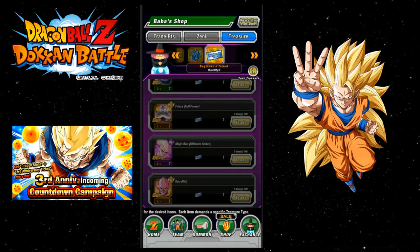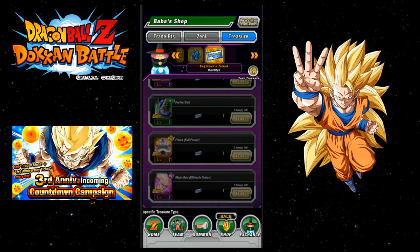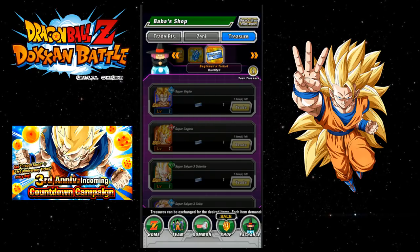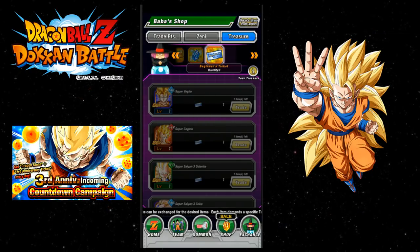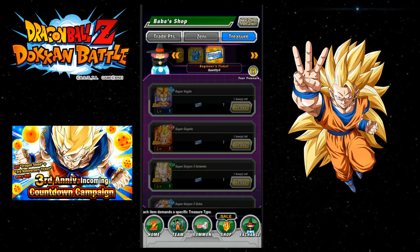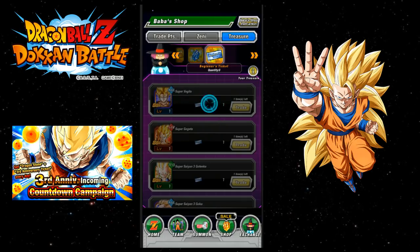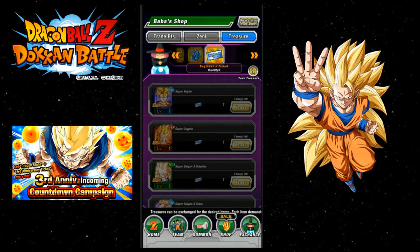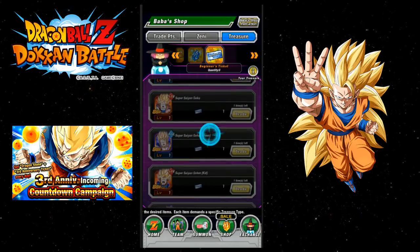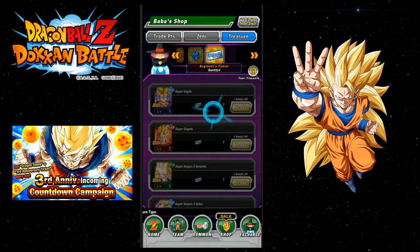I'm going to do a full in-depth review of all of these and their EZAs. But just from looking at this, I think personally Super Vegito — the Agility Super Vegito — is probably going to be one of the better units you're going to want to choose from here if you don't have him. Even though there is the replacement Super Vegito, he tanks a lot better, so I still think he's a very good, very viable unit. He's gonna be my number one pick.